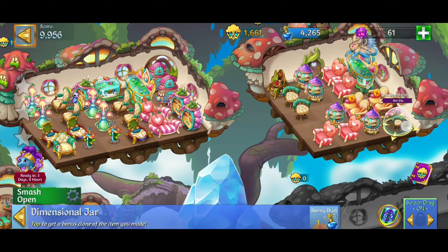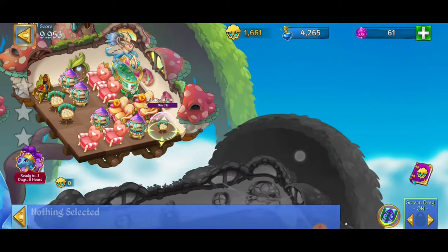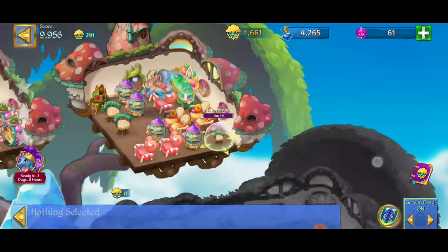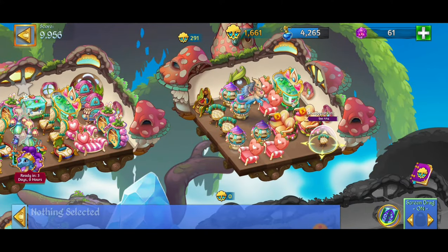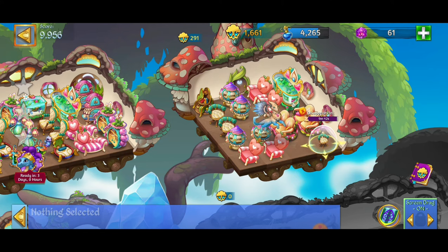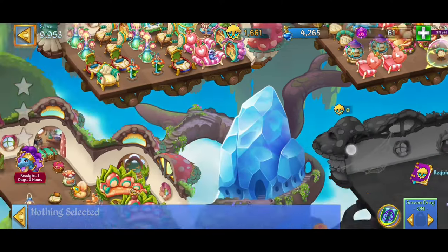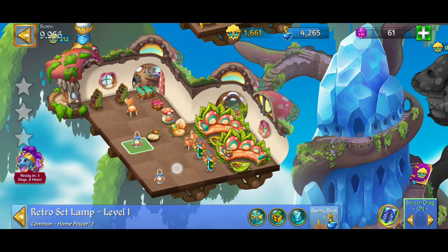We've got a dimensional jar and you can delete it but it costs bunny dust. That's cool! I think there was a new update this morning — I love the fact that you can delete the dimensional jars with the bunny dust. That's so cool. Love that new feature, rock on.